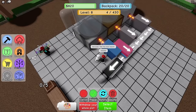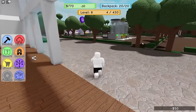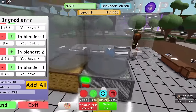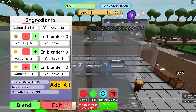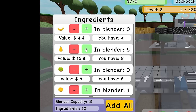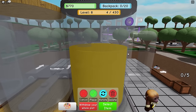We're gonna put it right here and buy a little cross conveyor, put it right here. With my 20 ingredients we're gonna use the metal blender - it has a capacity of 15. We're gonna put all the golden lemons, golden kiwis, and golden pears in. We'll have 13 of them - it says it's gonna give me 211 dollars for making a smoothie. That's a lot of money!